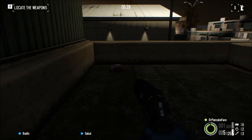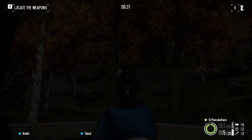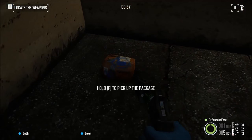Here we got package number 10, we are right here in the middle of the map on this building. Coming down the hill from where you spawn, look on top of this building and right next to the edge of it is package number 10.